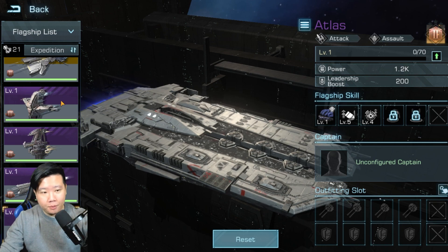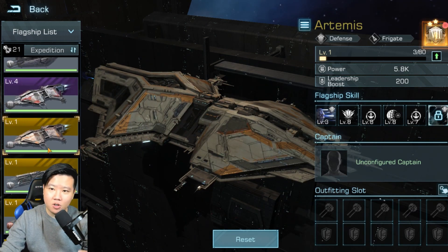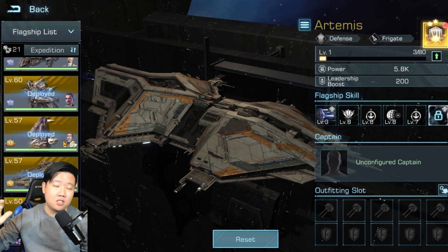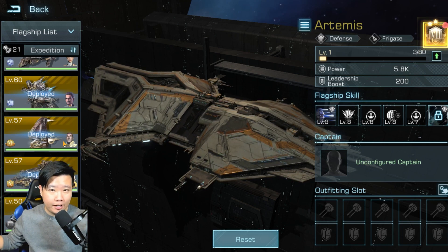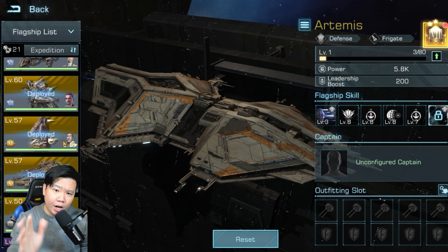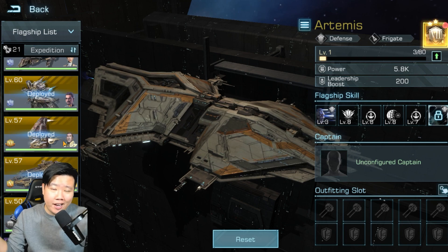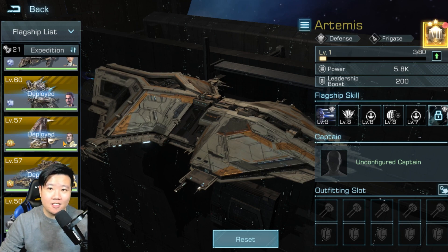If you're a free-to-play player, you're eventually going to accumulate advanced federation credits and can start working on gold flagships. Depending on whether you want to go for destroyers, frigates, or cruisers, it's really up to you. I'm doing destroyers because I like them — the name sounds scary. I hope this video is helpful, and please share it to educate more players in the community — maybe even your enemies, who could be your friends tomorrow. Thank you for watching and I'll see you next time.